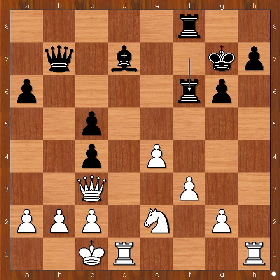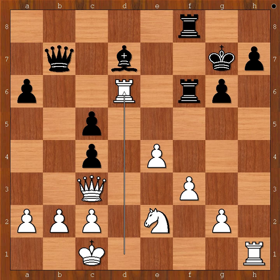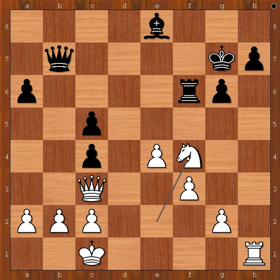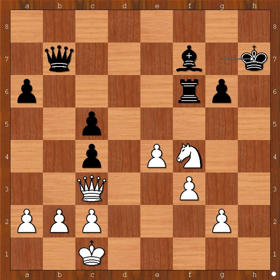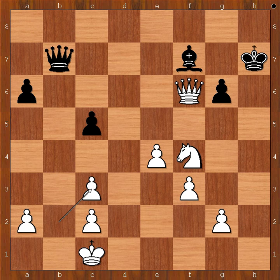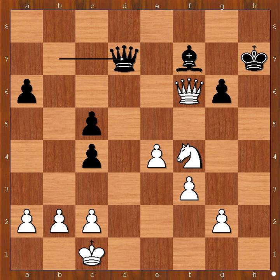Immanuel Aska played rook to d6, and Milan Vidmar resigned. One line goes like this: bishop to e8, rook takes rook, rook takes rook, knight to f4 intending knight to d5, bishop to f7, and now rook takes pawn on h7 check. King takes rook, queen takes rook on f6. What can black do now? Push the pawn, then b takes on c3, perhaps queen to d7, then one of the moves is e5, knight to h3 was also possible. Black has a hopeless position and is also two pawns down. That is why Milan Vidmar resigned in this position.